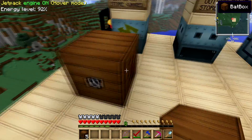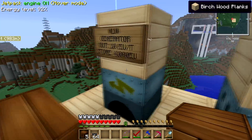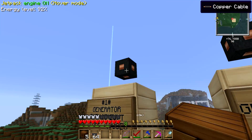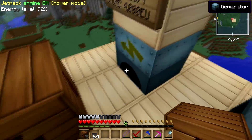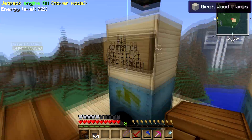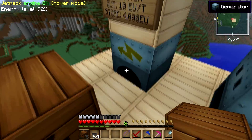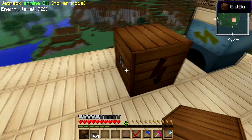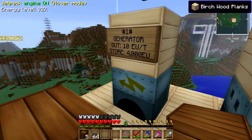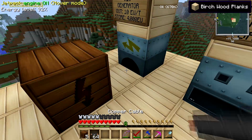In order to plug this in, you can see it says 10 EU per tick. What I have here is a copper cable. When I plug in the copper cable from the generator to the BatBox, it's going to start powering it at 10 EU per tick. Notice it already has 4,000 EU stored in the generator. So when I plug it in, it will start transferring that 4,000 to this BatBox. I also have coal in there and it will burn that to give it more energy. Let's see that in action.